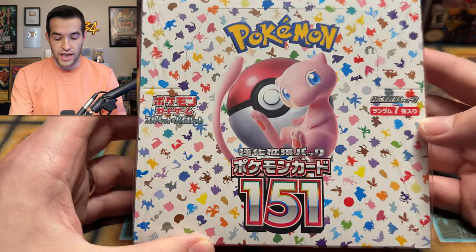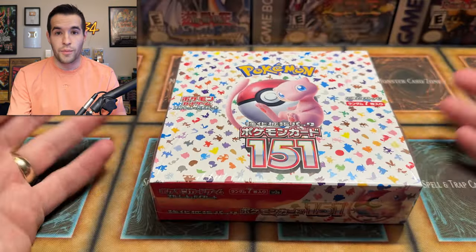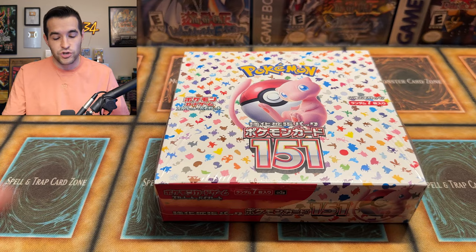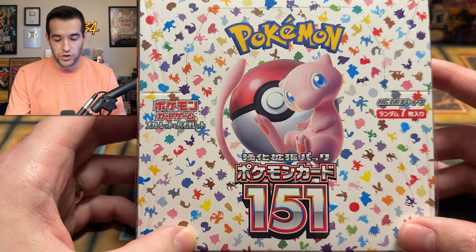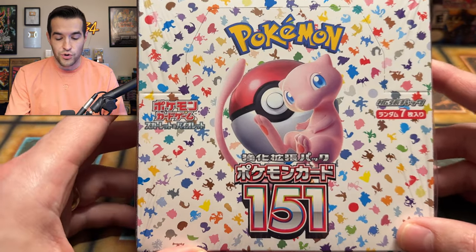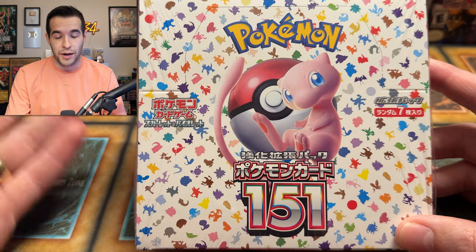Pokemon releases their sets in Japanese a few months ahead of time, so they had this Japanese 151 set and people were really loving it. If you don't know about Pokemon at all, 151 refers to the original 151 Pokemon. If you were around back in the day, these are the Pokemon you'll remember — Eevee, Weedle, Zubat, Charmander, all that really cool stuff from back in our childhood. Even if you're a Yu-Gi-Oh guy like me, you probably know most of these Pokemon. If you ever played Pokemon Go when it first came out, these were all the Pokemon popping up.